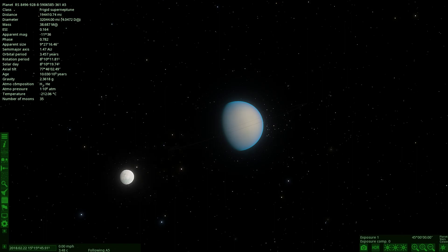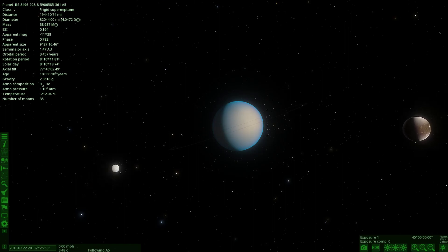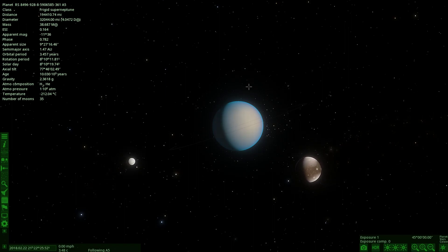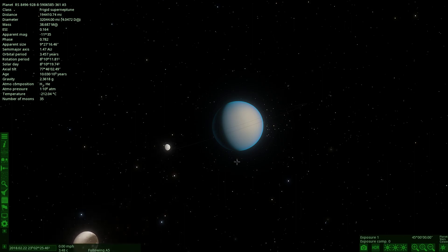Hello everyone and welcome back to another episode of Space Engine. If you remember last video, we began the hunt for life in the big wide universe — specifically in the Milky Way. We came across some interesting worlds, some with life, some without. We found two different types: unicellular and organic multicellular. Let's see what other ones we can find today.